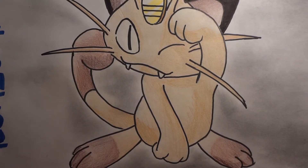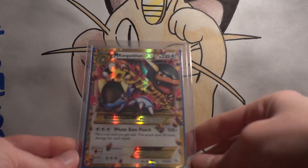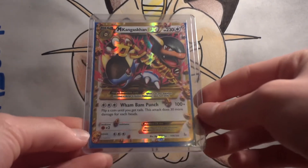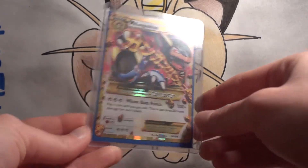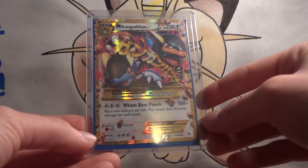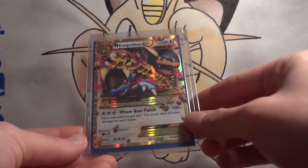Rather than for his collection, I was able to trade for his secret rare Mega Kangaskhan EX, and traded him a regular Mega Kangaskhan so that he'd still have one for his deck, and of course another card as well to make up for the value difference.